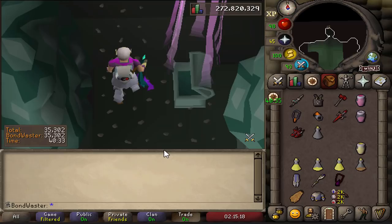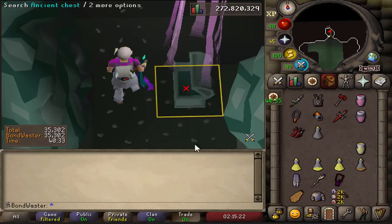All right, so today is a great day. It happens to be my birthday, and we get a purple chest on my birthday, so let's see what we get.